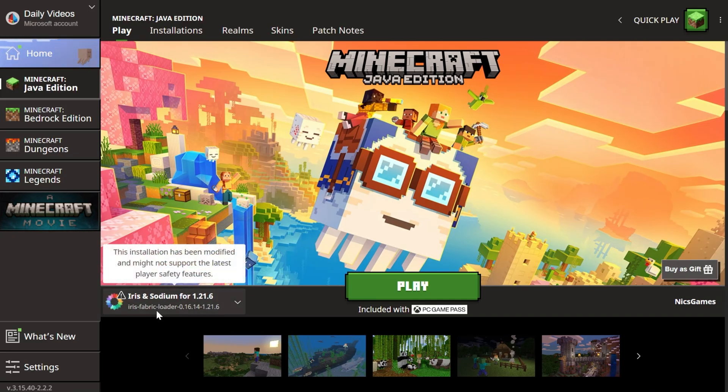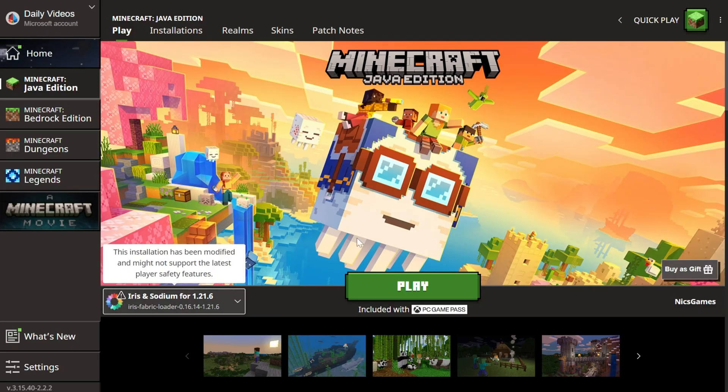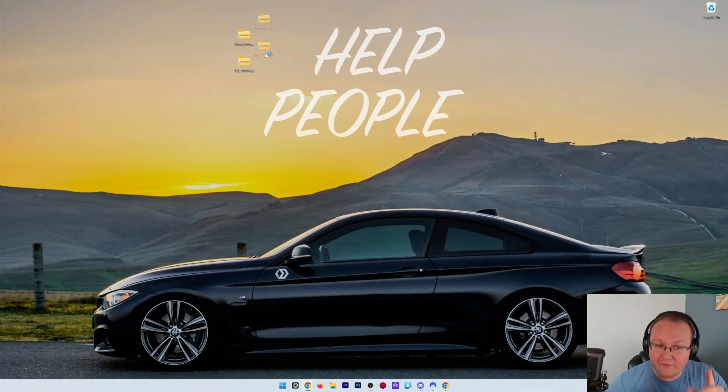In the Minecraft Launcher, you should already have Iris and Sodium selected. If you don't, click on the arrow and click on Iris and Sodium. Click Play, click Play again, and Minecraft will open up with shaders support installed. However, we still need to install our Shader Packs, because the Iris Shaders mod itself doesn't actually add any shaders to Minecraft — each Shader Pack does that.